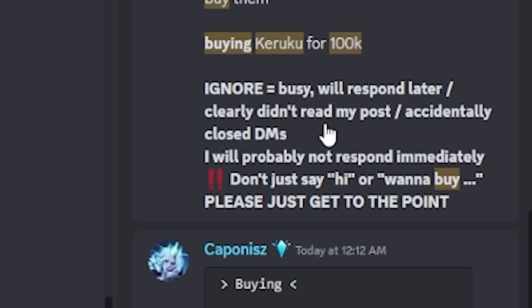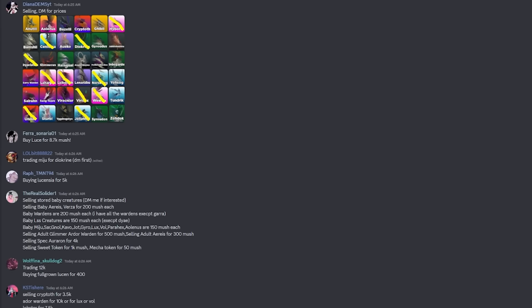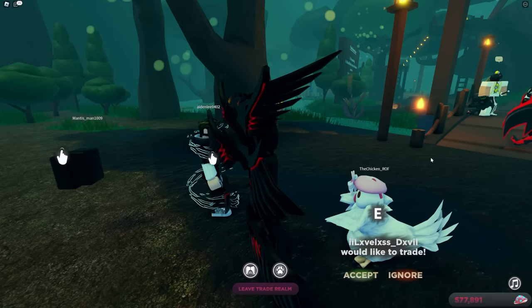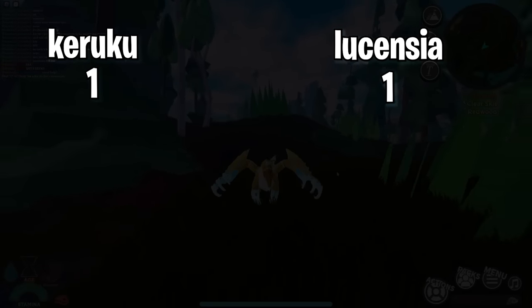For the second test, we're doing a trade battle. There are still a lot of people buying the Karaku for 100K, because it's a beta species. As for the Licentia's value, a trader noted it's currently worth around 7K to 8K but slowly dropping. The Karaku wins this round — it's one to one going into the final test.